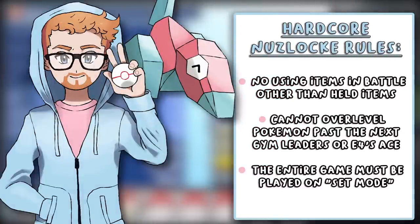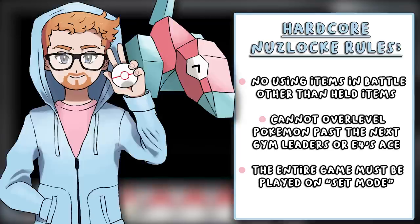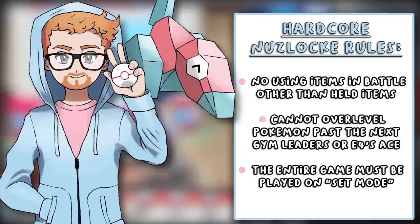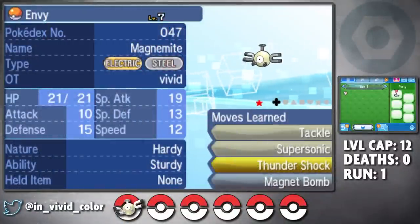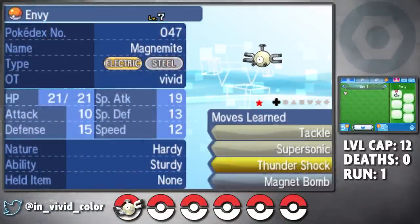If you don't know the rules, they're on screen right now, but in short: in addition to standard Nuzlocke rules, I can't overlevel past the next trial or Elite Four member, I can't use items in battle, and I have to play on set mode. This magnet should make pivoting around easier later on, which is super valuable for a challenge like this.